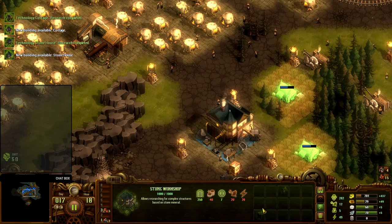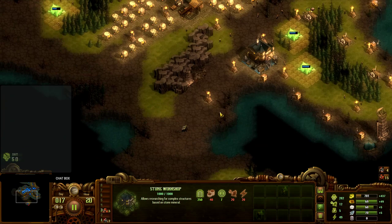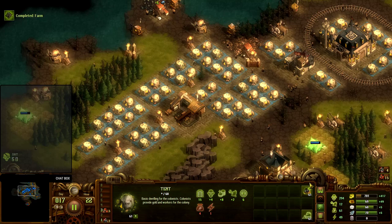Next up, the wasps. I want to get these things operational quickly. With these three farms going up, I should have enough to get these things upgraded quite quickly. And with that, work on not just the cottages but then the stone housing.